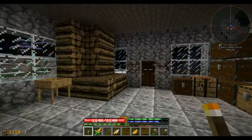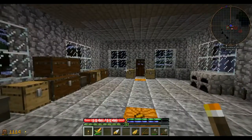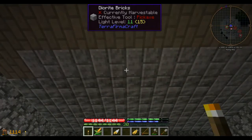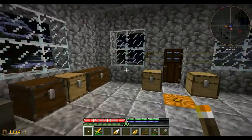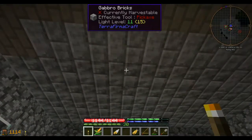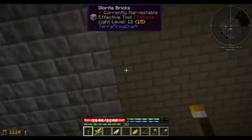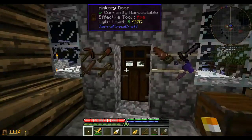Well, here we are inside of our new dwelling. It's mostly done on the inside. I ran out of diorite bricks and switched over to the granite mud bricks, and actually I'm kind of thinking the granite mud bricks look better than the diorite. I may actually swap these out and just go with the granite mud bricks, saving the diorite for something else.